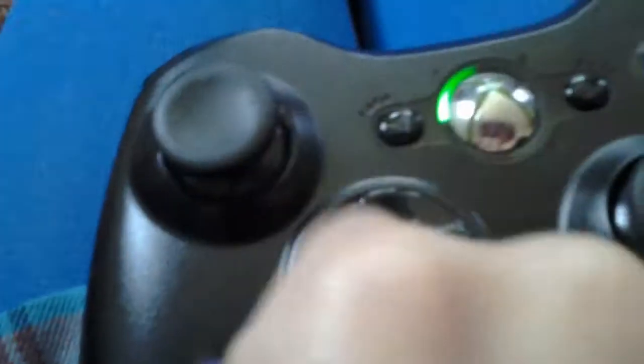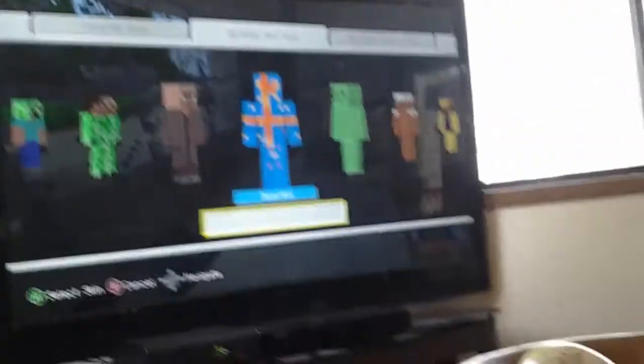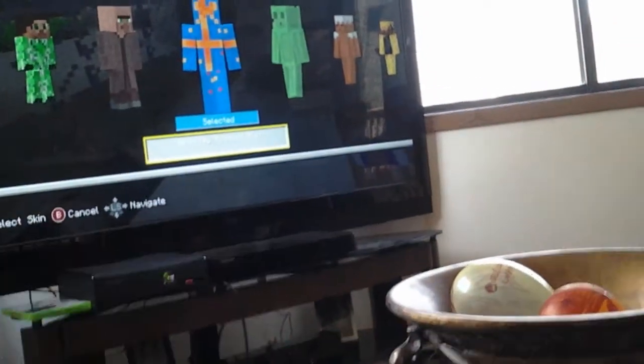So what I am going to pick for today is the birthday present man. This is what it looks like. And now you are just going to hit A. It will say selected — it will have that blue line that says selected.